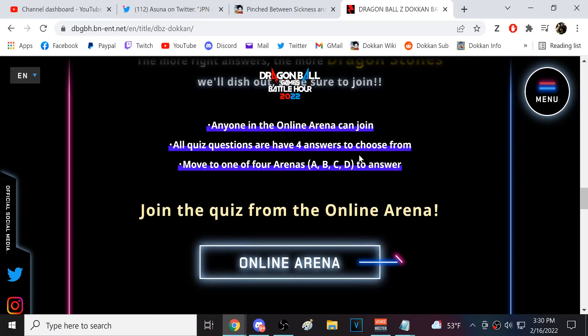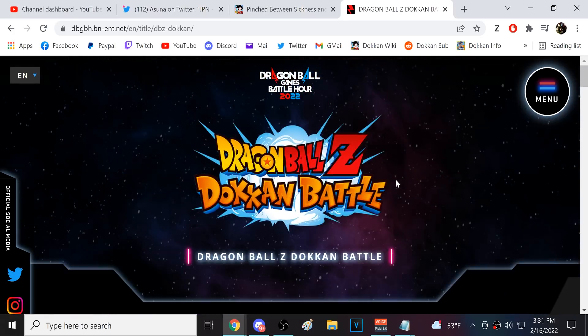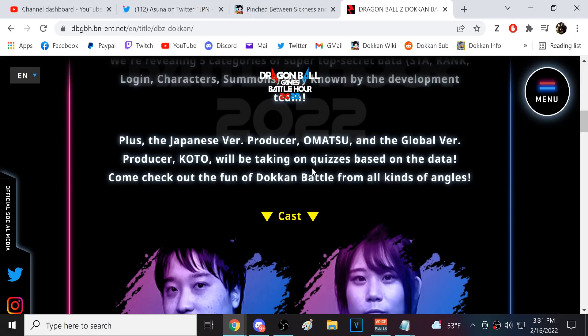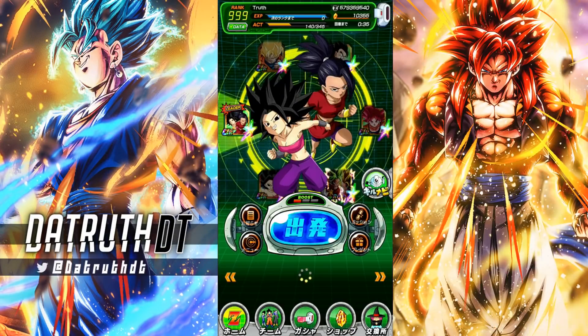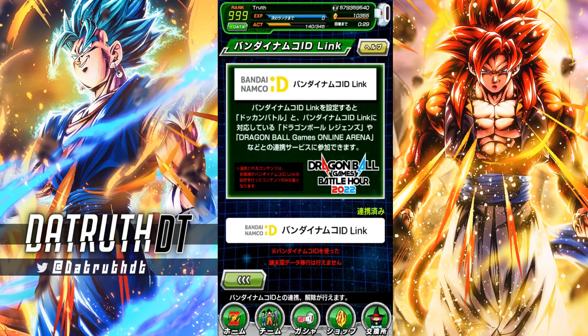There's the Dokkan stuff - I'm definitely interested to see the leaderboards. I did see a couple accounts with higher power levels than mine, but it'll be interesting to see how things shake up. Let me know what you guys think of the Dokkan account power level system. Make sure you get that Bandai Namco link mission done, especially if you're on JP and want your stats used for the Battle Hour - and it's 15 free stones. The seventh anniversary LRs are all out, so let me know what you think of the Battle Hour. Thanks for watching!